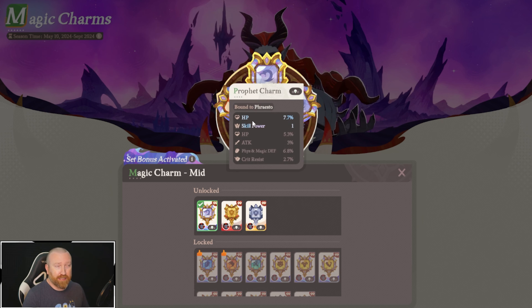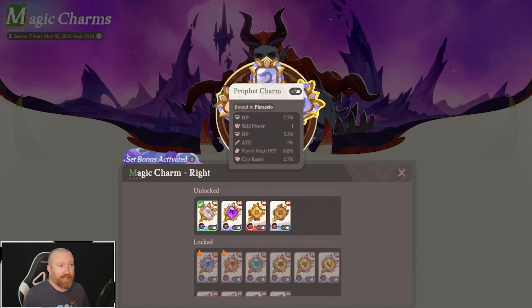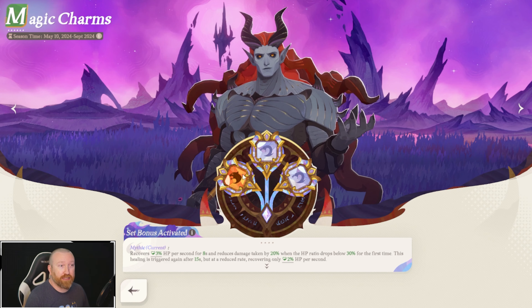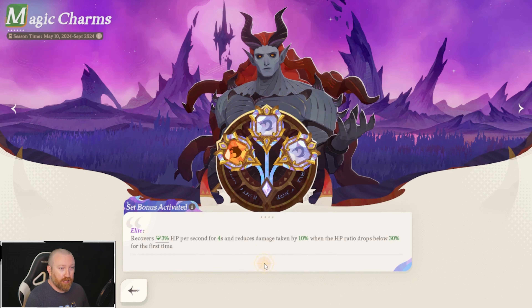Since he is a tank most of the time, I'm gonna be running HP and haste. Over here you can see we found one that increases skill power and HP, and then over here we have two of them. This is where these mythic charms are going to have a little bit of RNG to figure out exactly what you want to use. We have one that has HP and skill power — perfect for when I want to push AFK stages — but then I might want to change to the one that increases his attack percentage and ultimate strength for more offensive content.